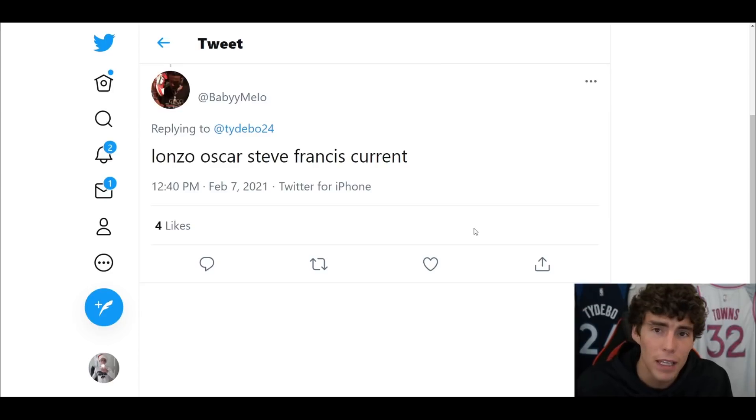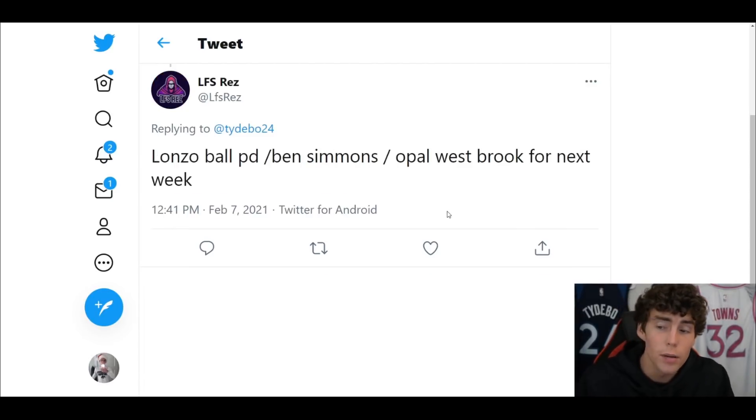First one comes in from Baby Mellow on Twitter — Lonzo, Oscar, or Steve Francis on both current gen and next gen. On current gen I would go start Lonzo, bench Steve Francis, and cut Oscar Robertson. On next gen I think the way I would go is starting Oscar, benching Lonzo, and cutting Steve Francis. It's a tricky one because of the Pro 2 escape, the speed glitch, and Showtime — things are getting changed around within that one.